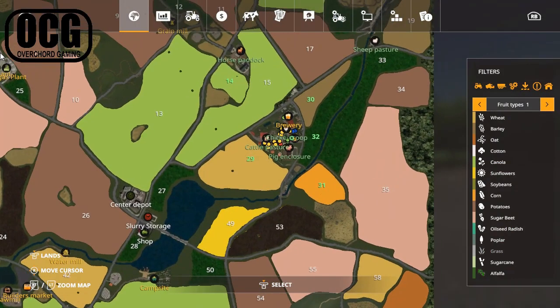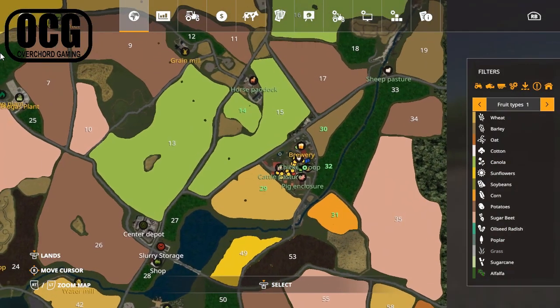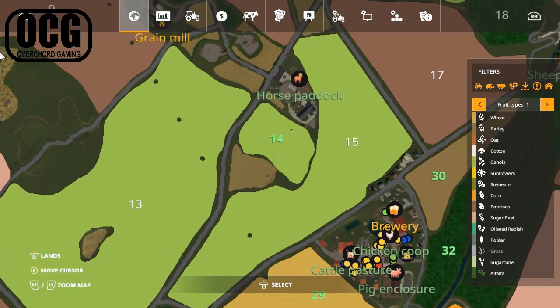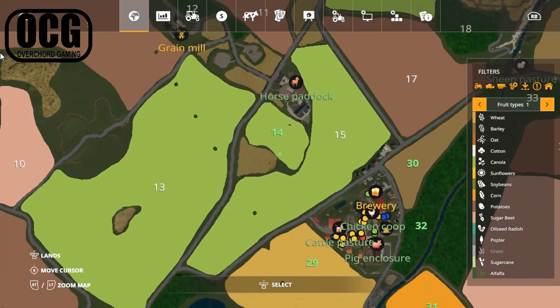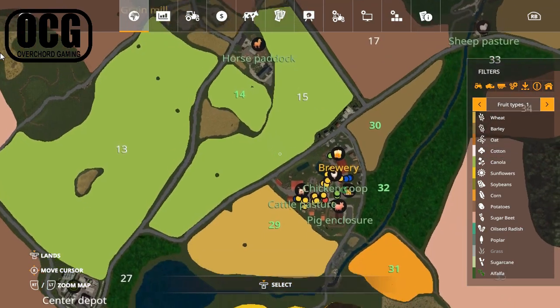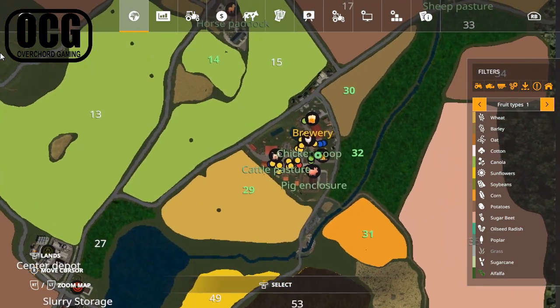Here's the farm on the map, and as you can see, field 14 - if I zoom in a little bit - it's up here next to the horse paddock. We put canola on that one basically because we didn't want to have to cart bales all the way down the main road since we've got two cereal fields right next to the farm.